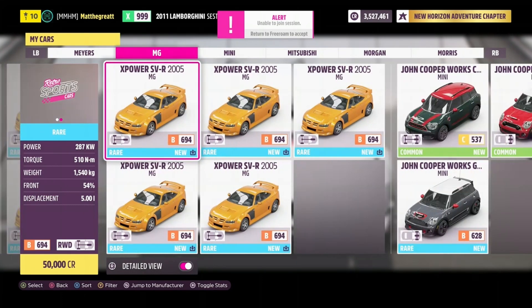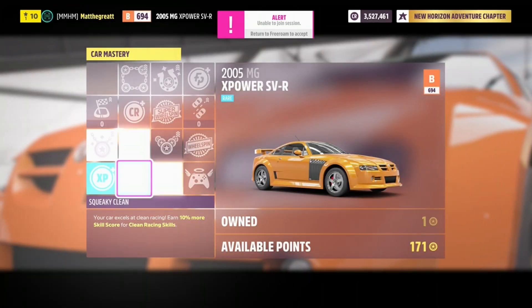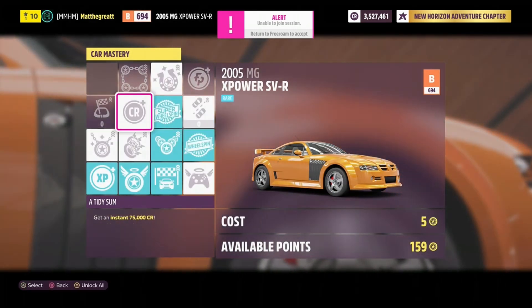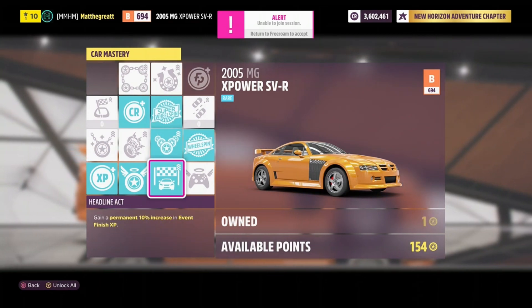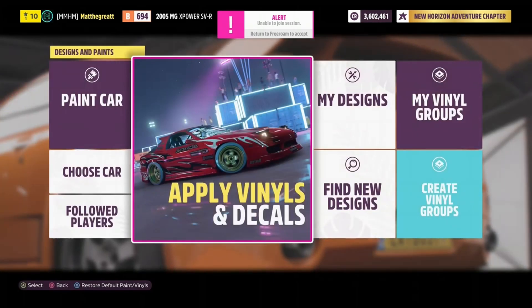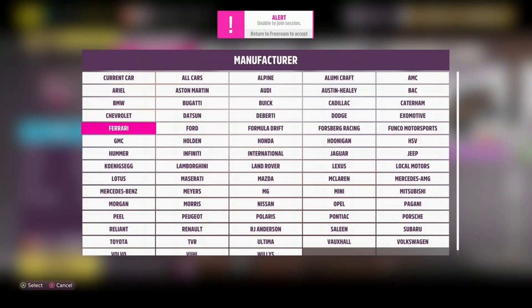Once you have all your MGs, hop in the ones that say new and go to the car mastery. Once you are in the car mastery of your MG, purchase the exact skill tree that I am doing here. By doing exactly what I do here, just from one car, you can get 8,000 XP, a super wheel spin, a wheel spin, and 75,000 credits, which instantly pays off the car you just bought and gives you 25,000 more credits — because each of these cars are only 50,000 credits each.